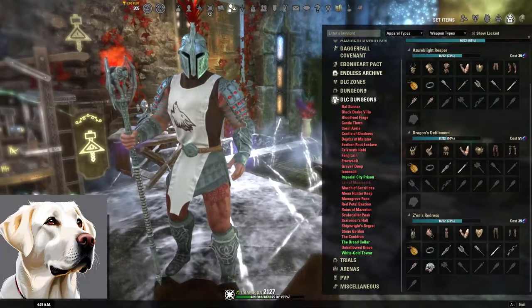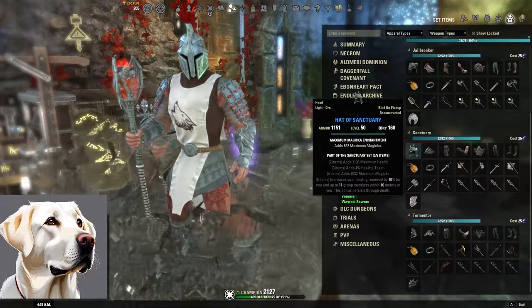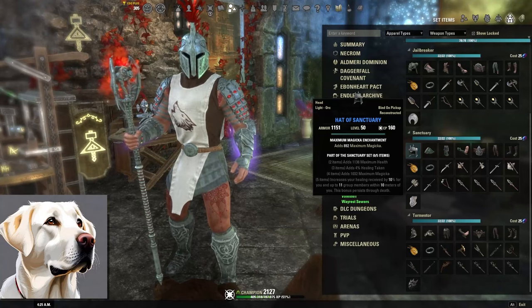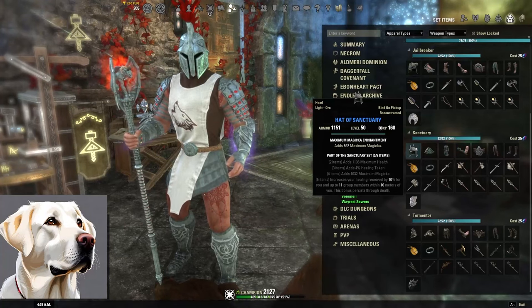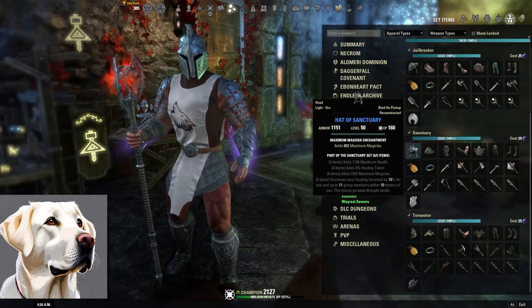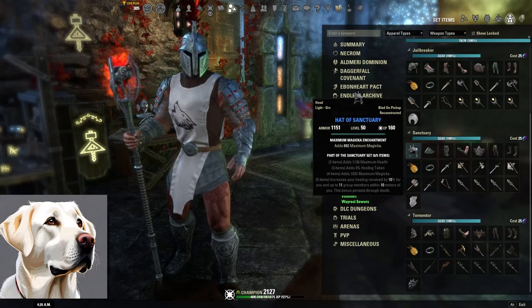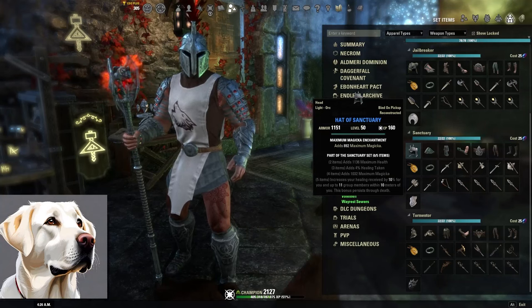Next set is called Sanctuary — another good beginner set that comes from Banished Cells 1 or 2. These dungeon sets do not need to be run on Veteran for them to drop how you want — just farm these on normal. Two-piece is Max Health, three-piece is healing taken, four-piece is Max Magicka. Five-piece increases the healing received for you and group members by 10%, and this persists through death. A nice beginner healing set.